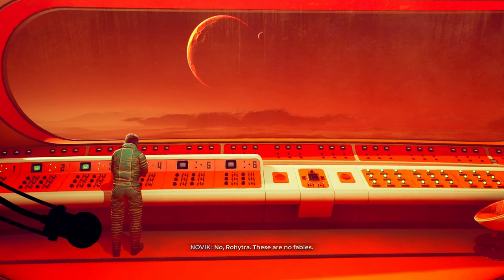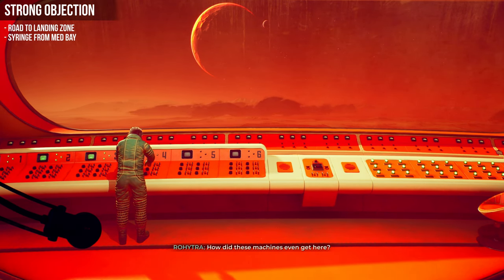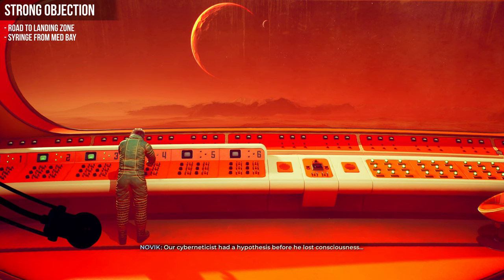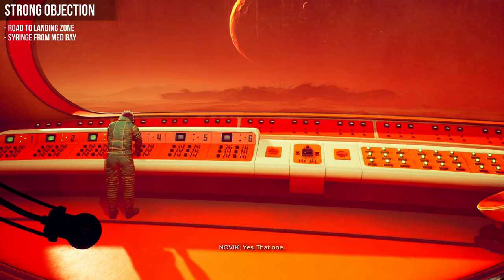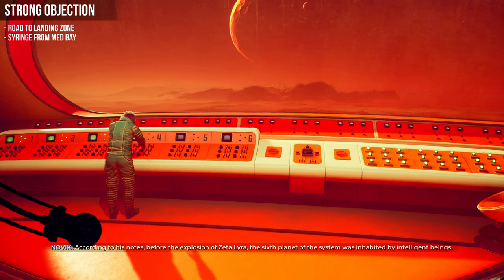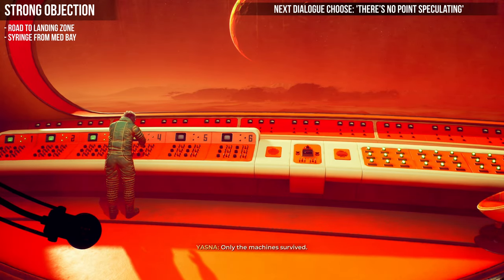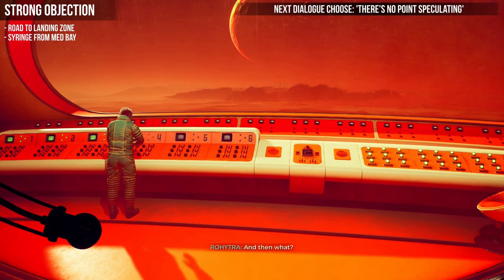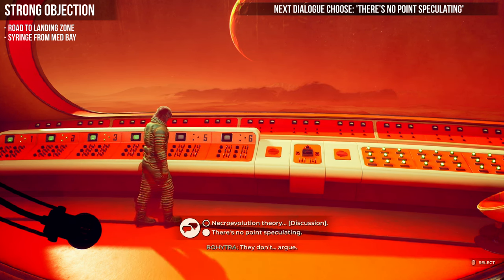Back at the bridge, reloaded the save. We are on to our last few achievements, not too far away. This one is going to be the 'Strong Objection' — we finally get to use the syringe on Rohitra. Again, go through all the dialogue until the necro evolution theorem part. This time choose 'There's no point speculating' — the bottom one.